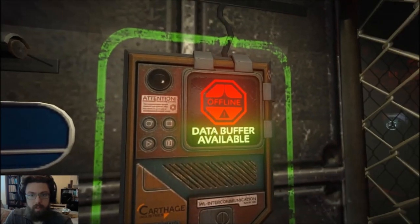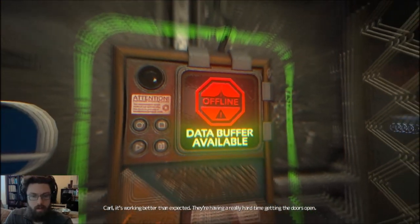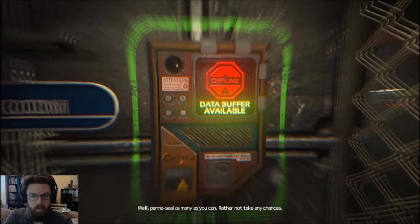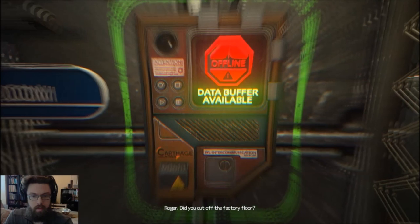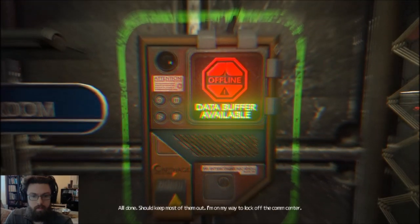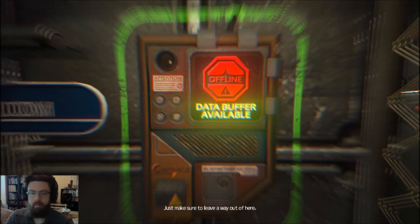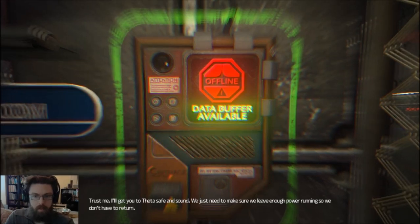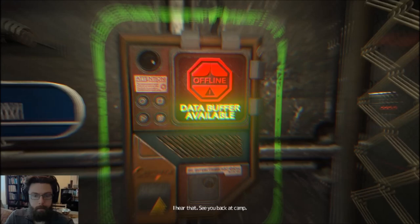Break room. Data buffer available. Oh my god! It's working better than expected. They're having a really hard time getting the doors open. I'll permaseal as many as I can. I'll take any chances. Did you cut off the factory floor? All done — should keep most of them out. I'm on my way to lock off the comm center. Just make sure to leave a way out of here. I'll get you the data safe and sound. See you back at camp.